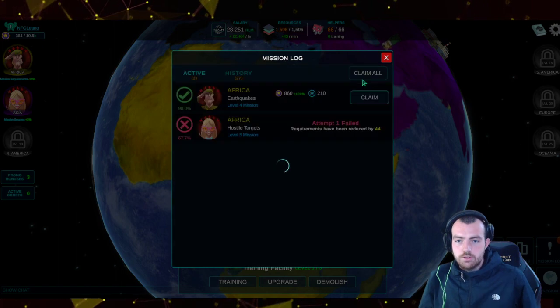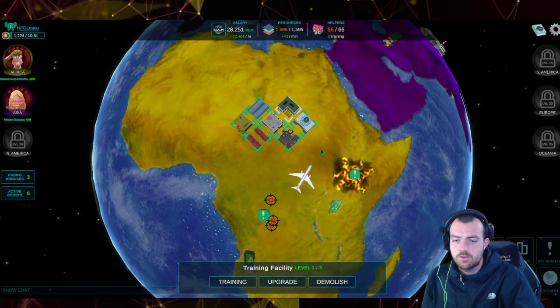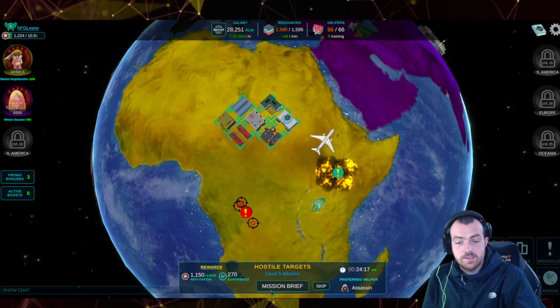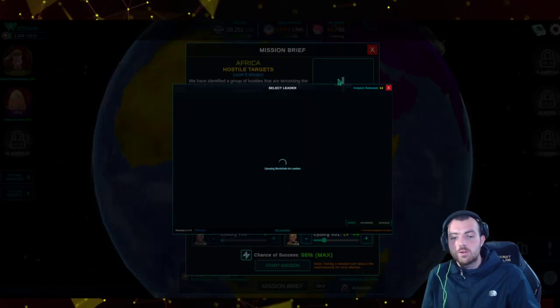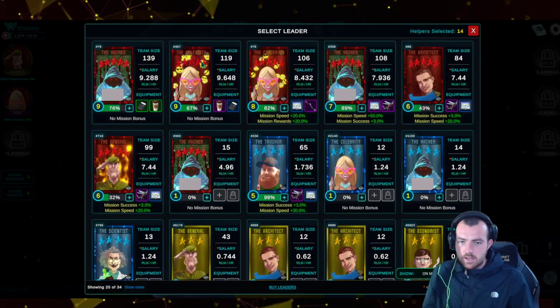We're going to go through the mission, claim our rewards, and give you an overview of what's happened so far in season five. We have a level five mission here and 66 helpers which are cyborgs. The reason I've used cyborgs is because it uses RLM.